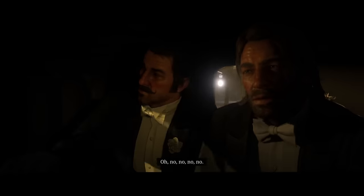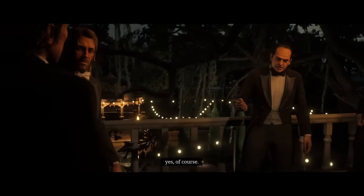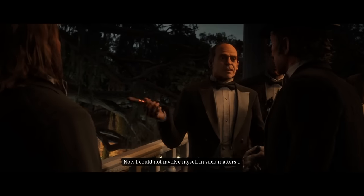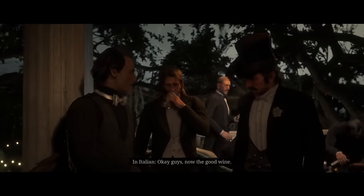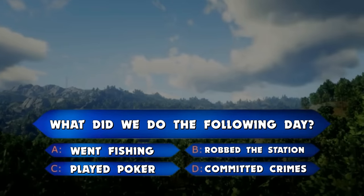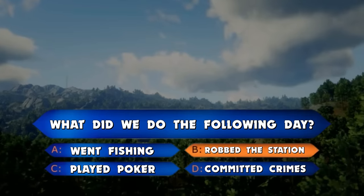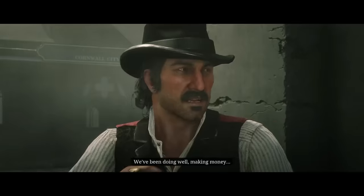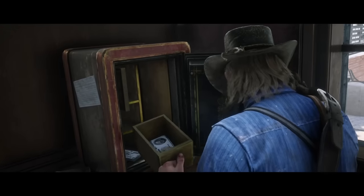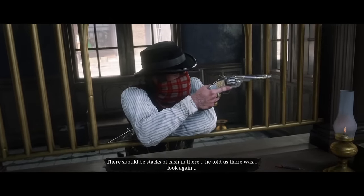The next day, me, Bill, Dutch, and Hosea headed to the big party Angelo Bronte was hosting. We made our way to Angelo Bronte and asked if there were any quote-unquote opportunities for us. He told us about some trolley station that supposedly had a lot of cash stored away. So just take a wild guess on what we did the following day. Yes, me, Lenny, and Dutch decided to rob the trolley station. As we were robbing it, we started noticing there was barely any money here — I'd be shocked if we could even afford a candy bar.